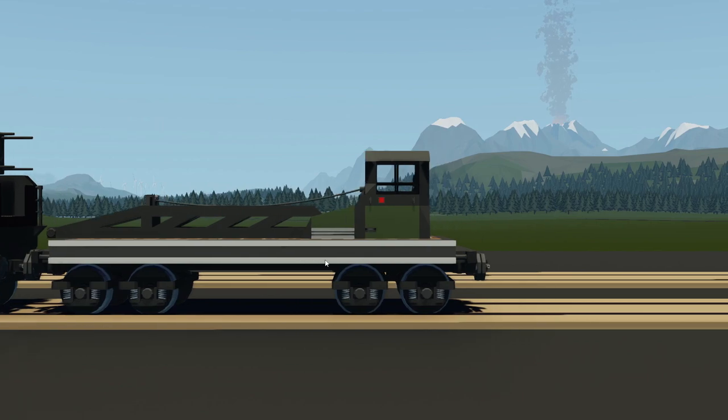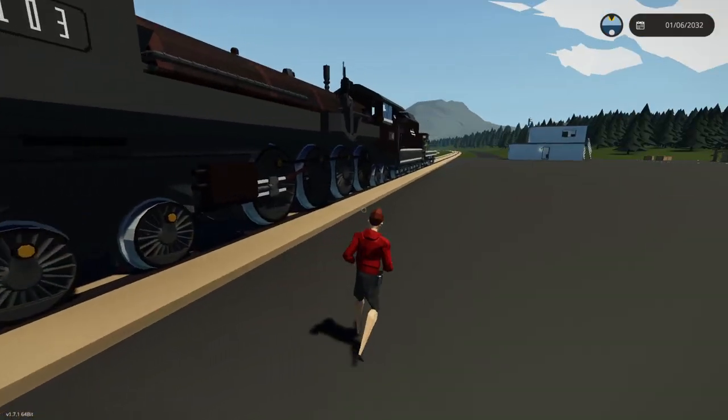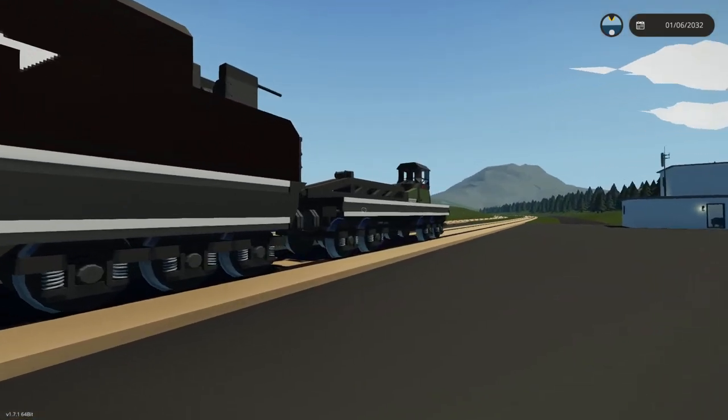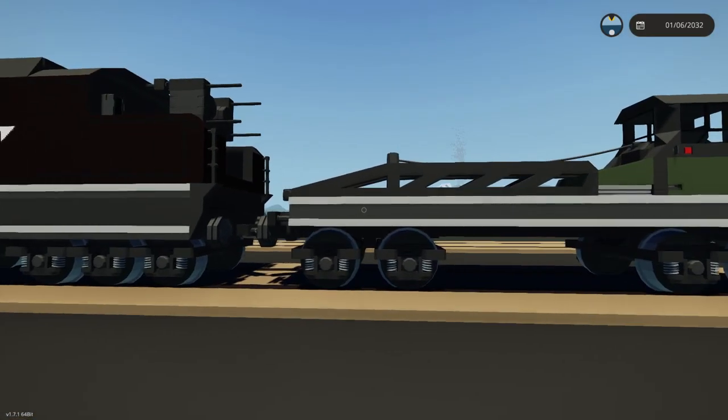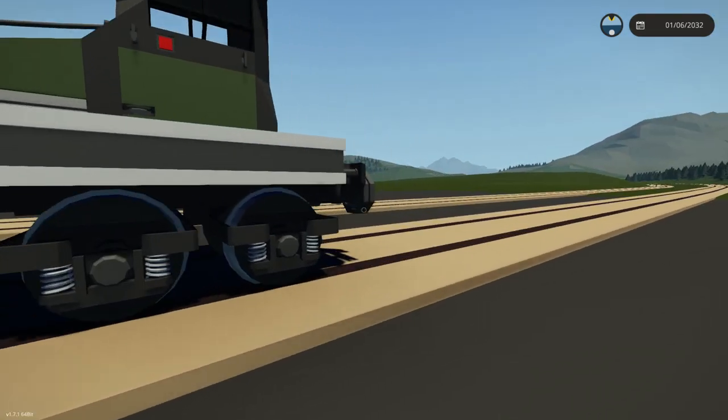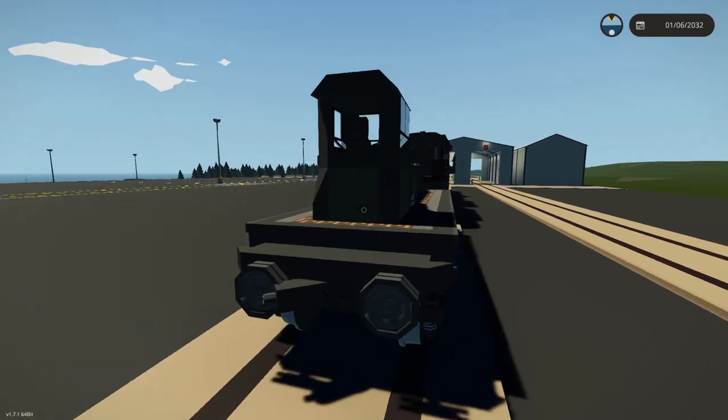As you guys can see, something that we actually changed last time — or built last time — is this thing on the back right here, which is essentially just a crane that loads things onto itself. It doesn't really have the ability to load things onto anything else, unless it's on the tracks next to it or something like that.